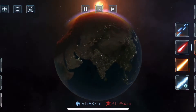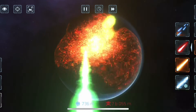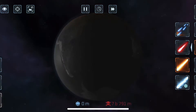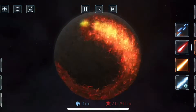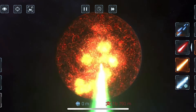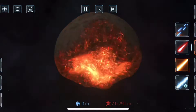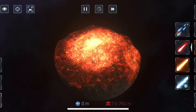First, take off the top of earth like this. Then leave it and head to the bottom, cut earth up like that, and then take that part out. Now go back to the top and slice that up.